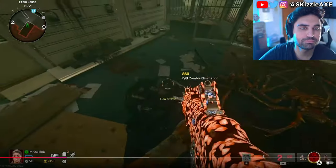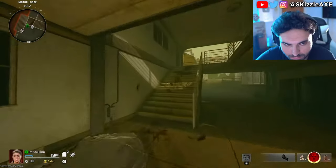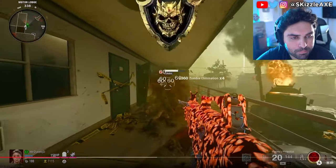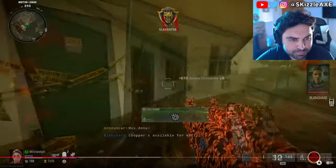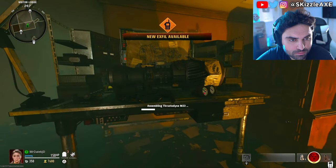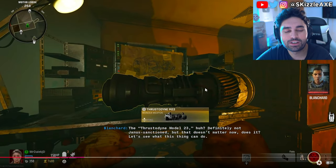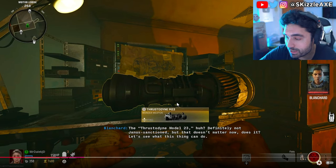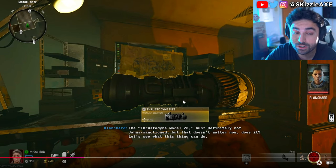Inside the Radio House there are a bunch of piles on the floor and you need to interact with one of four piles to reveal the electrical wires part. Now that you've got all three Jet Gun parts, make your way back to the motor lodge in the spawn room and go up to the second floor. Zombies will barge out of a doorway revealing a secret room with a workbench where you can craft the Jet Gun. From what I'm hearing, the Jet Gun is actually much better in this game than the original Black Ops 2 version from 2012, which used to break very quickly.